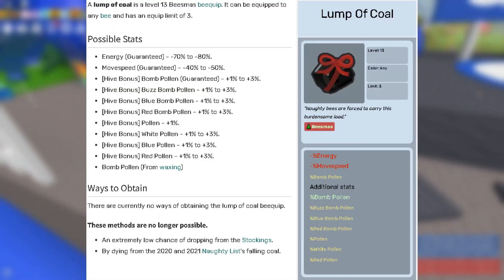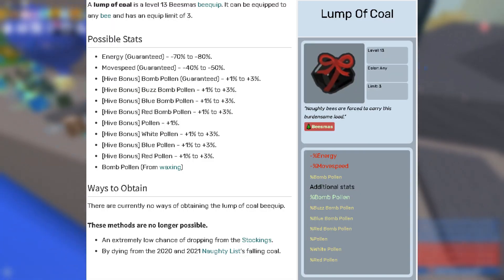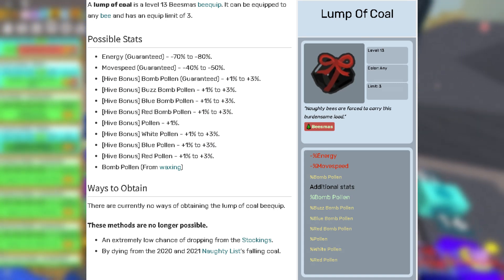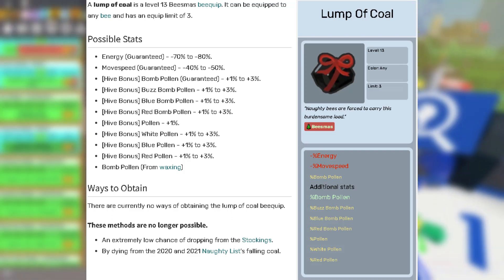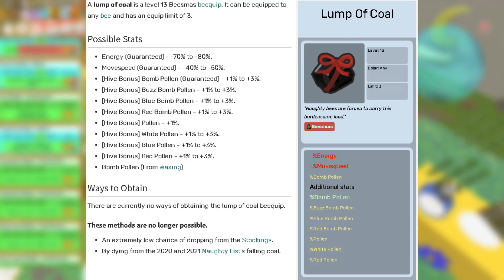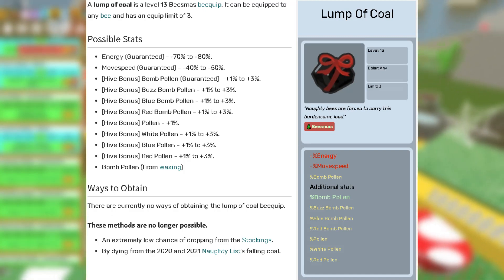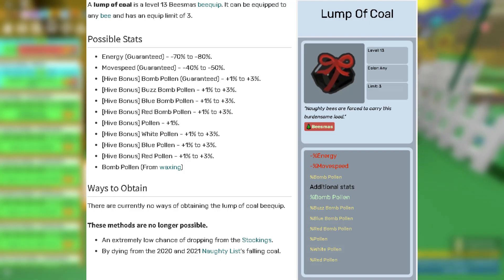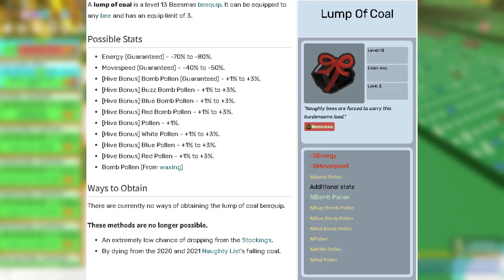Lastly, we have 3 coal. This is really hard to get but it's definitely worth it — just look at all the hive bonus stats it comes with. I'm not sure how many hive bonuses you can get on a single lump of coal though, so just hope you get blue bomb pollen and bomb pollen, or blue bomb pollen and blue pollen. If you don't manage to get 3 lumps of coal, I suggest you get any other bquips you can, maybe 3 peppermint antlers or 3 bees moss tops — it's all up to you.